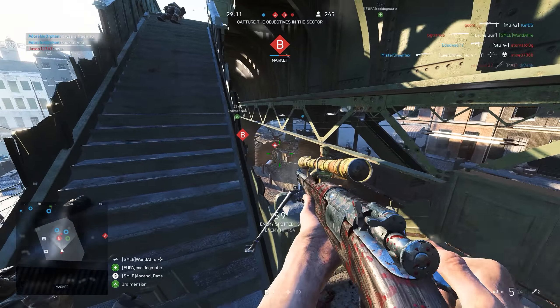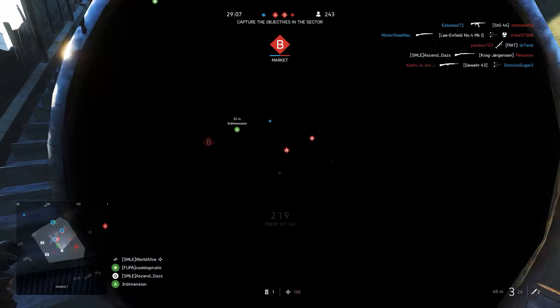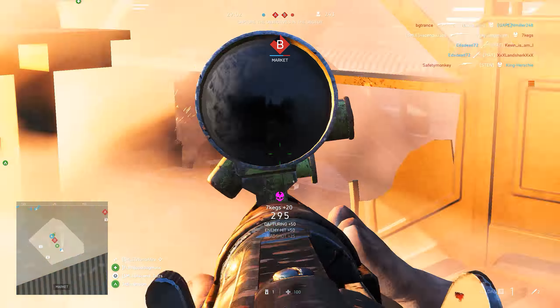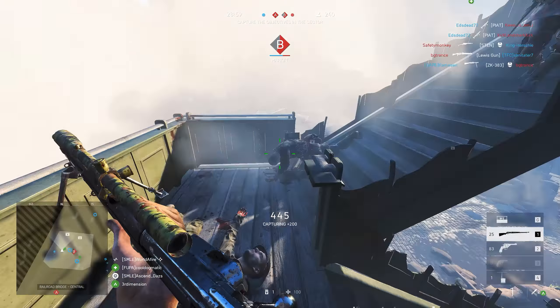Remember, each gun has a different velocity so each will have a different lead. Some quick obvious changes are to healing — as you can see, the bar when you are replenishing health changes color when it's going up.